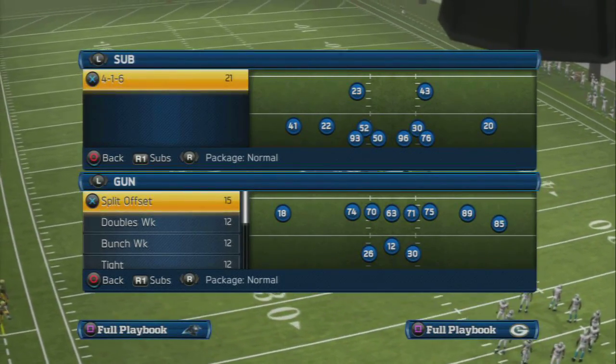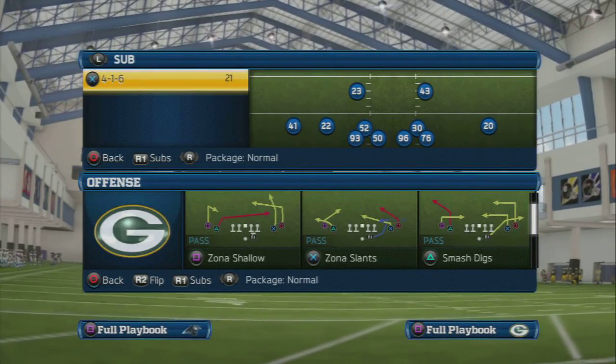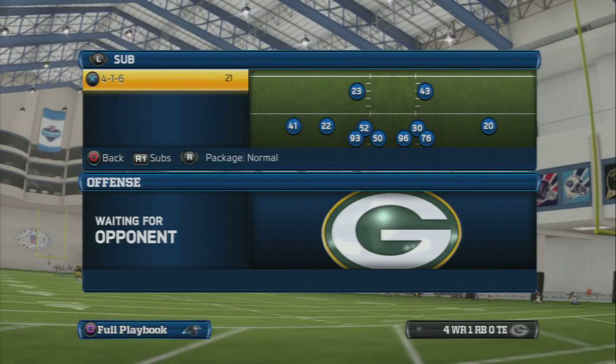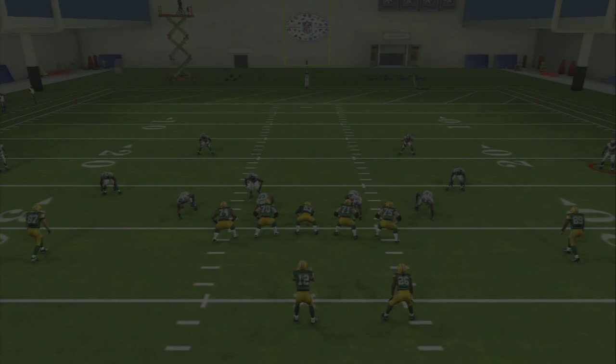Welcome to today's video. Today's video is going to discuss another mini scheme from the Arizona Cardinals playbook. Let's get right into the audibles and talk about where our primary zone beater from this playbook is, and we're going to use the play from the Gun Bunch.